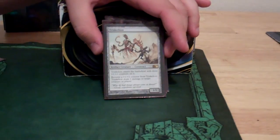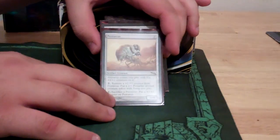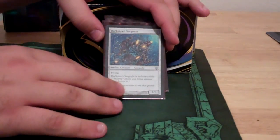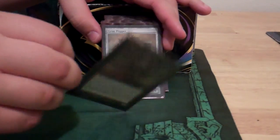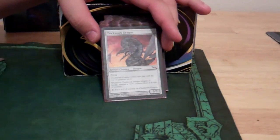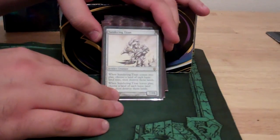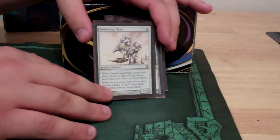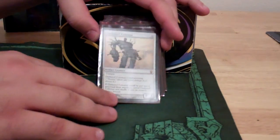Duplicant is pretty much the only removal you have in mono-artifact, Triskelion as well. Pentavus makes guys and gets big. Darksteel Gargoyle is indestructible, which combos with other cards in the deck. Another big guy with more removal. Another big guy who gets bigger — you can add a lot of mana and just make him huge. Sundering Titan doesn't blow up any of your lands, so you just always target someone else's.